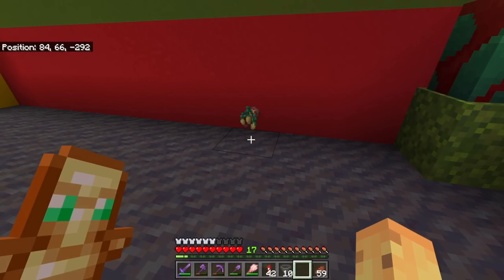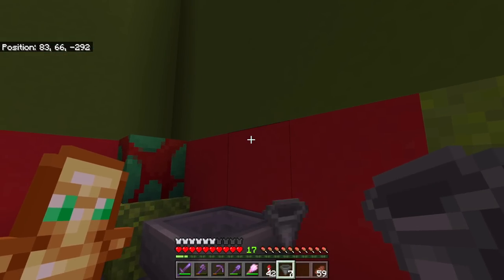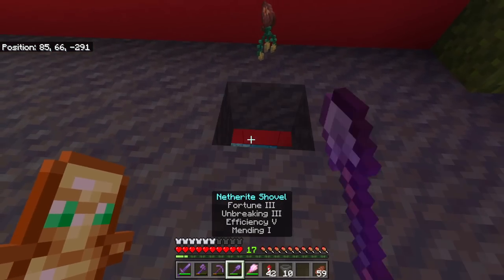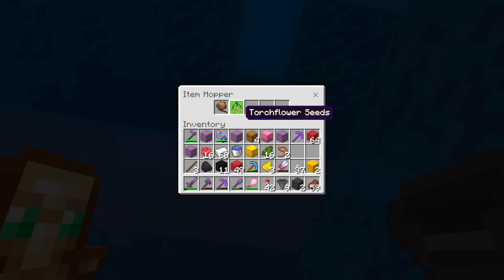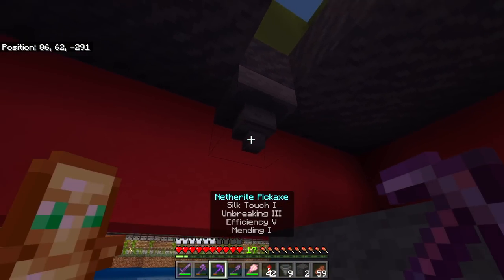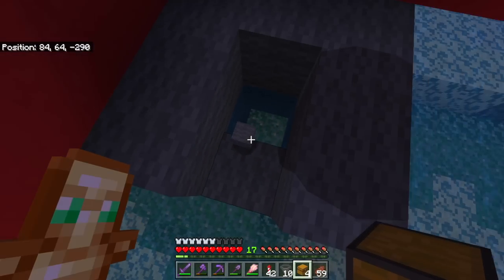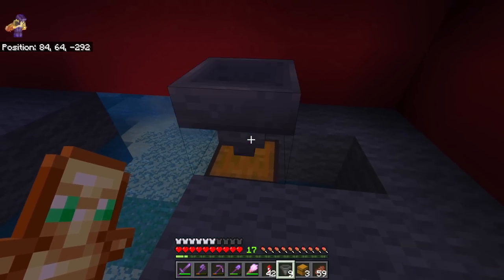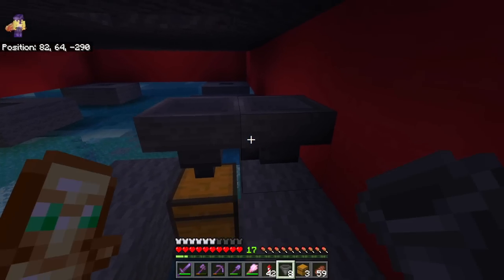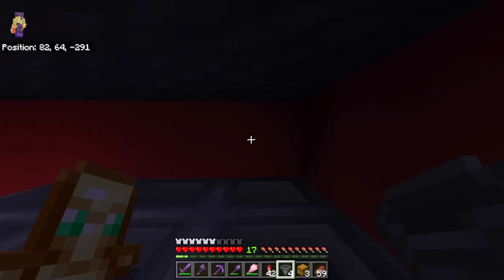Mud is slightly lower than other blocks, which means that a hopper absorbs anything from the block above it. So if we want to automatically pick up our sniffer seeds, all we need to do is place a hopper right below this - a hopper below that will immediately pick up the items. We're going to use this tiny little mechanism to guarantee that we can pick up any flowers that drop anywhere inside. We'll start by placing down a chest somewhere nice and accessible, then put a hopper directly above it, feeding into more hoppers. They all need to point into each other such that eventually anything thrown in any of them ends up in the chest.